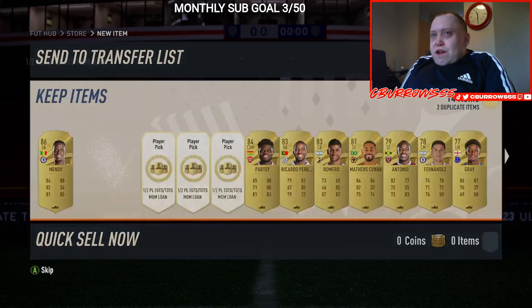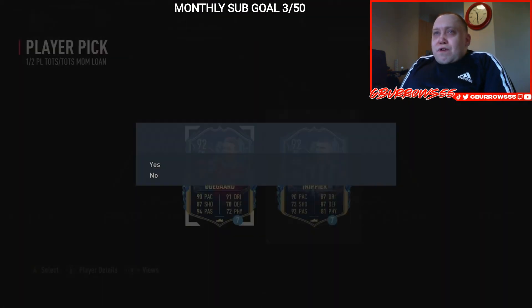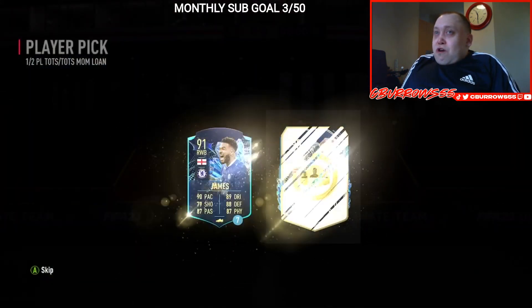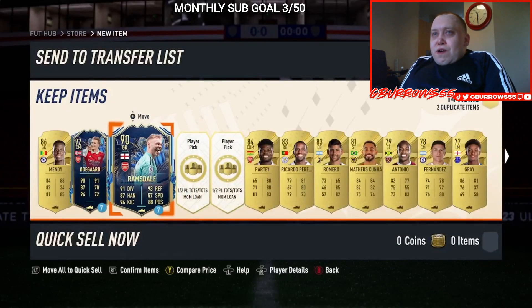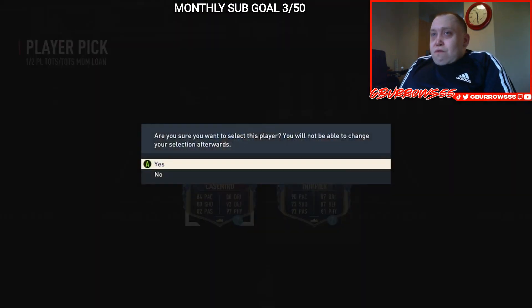Let's see what loads we're going to get — I want to be very careful with the loads I get. We're going to take Odegaard, because I've just packed Kieran Trippier, which you will see in another video. We'll take Odegaard, which I'm still not happy about — it's a 92. We'll take Ramsdale as well, hopefully we'll get all the Arsenal boys. And we'll also take Casemiro.